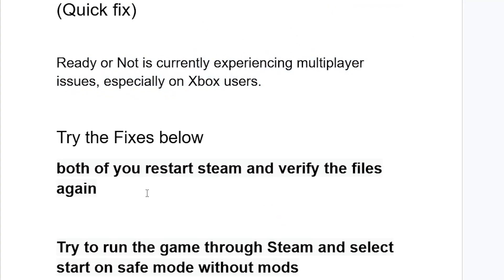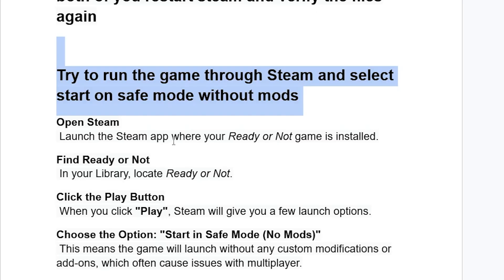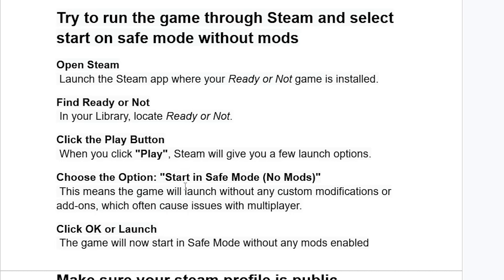If you're still facing the same problem, try running the game through Steam in safe mode with no mods. Open Steam and find Ready or Not in your Library. Click the Play button — Steam will give you a few launch options. Choose 'Start in Safe Mode, No Mods.' This means the game will launch without any custom modifications or add-ons, which often cause multiplayer issues.